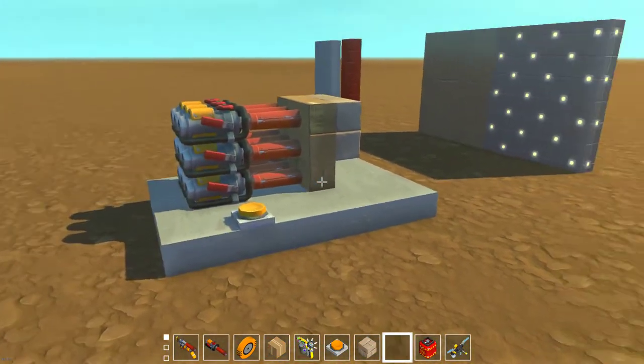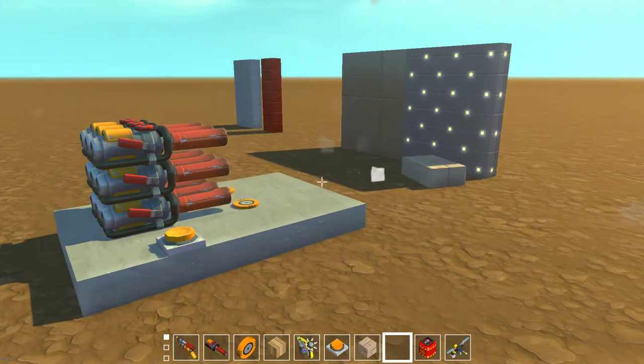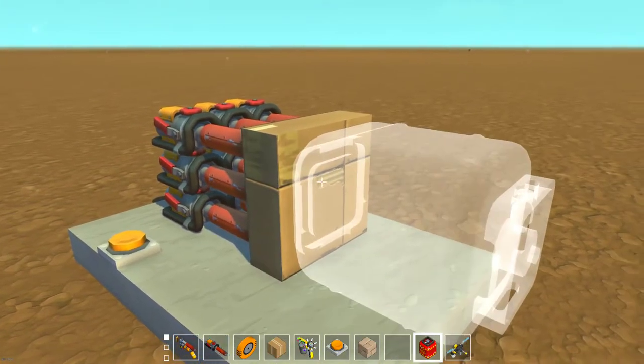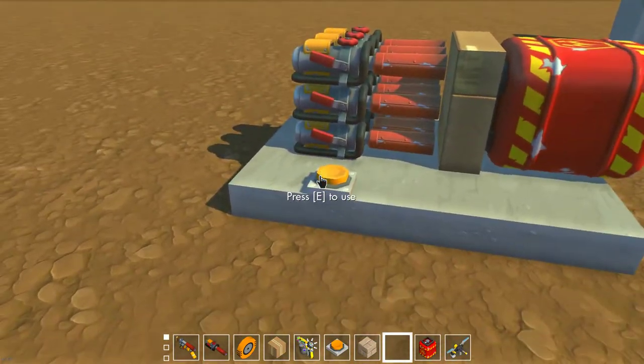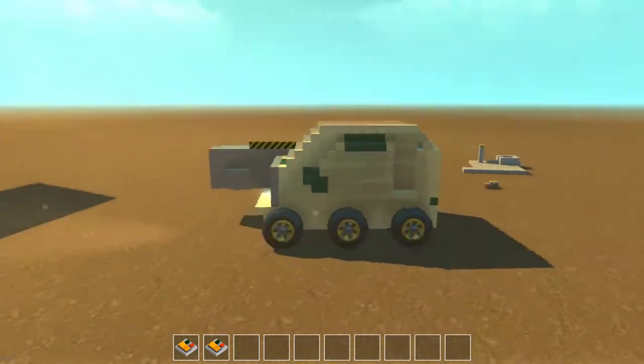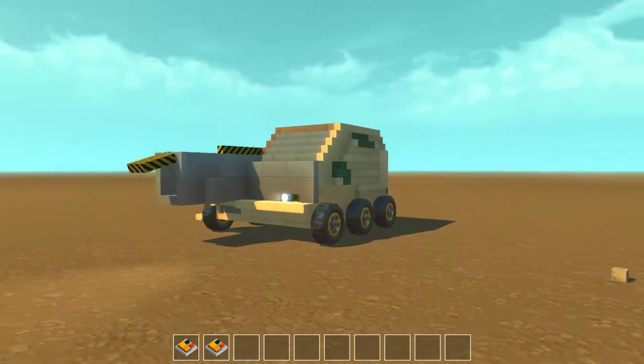When you fire a spud gun at cardboard, it breaks. But there's a bug in the game that if cardboard is placed on a bearing, like shown here, and then shot, anything attached to the cardboard will inherit the velocity of the guns. This provides a safe and effective way to launch propane.